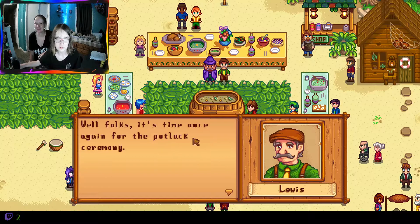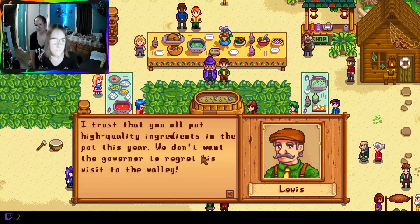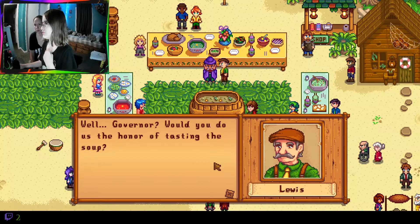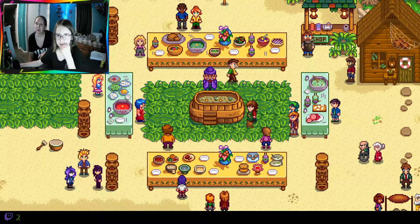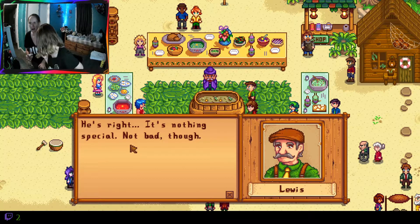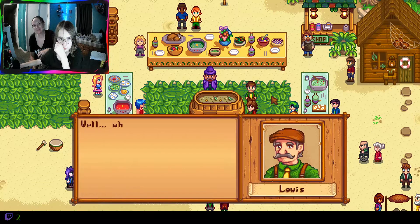It's time again for the potluck ceremony. I trust you all that you have put high quality ingredients in the pot this year. We don't want the governor to regret his visit to the valley. Governor, would you like to do the honor of testing this soup? Hmm - I don't have much to say about it. It's an average soup. Our peppers are not average! It's because we didn't put in a gold star thing.